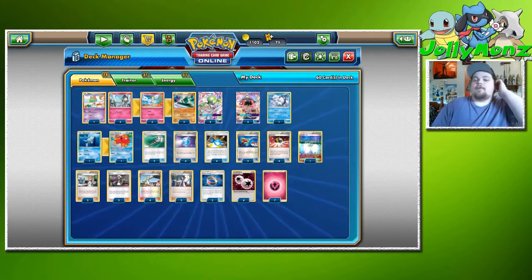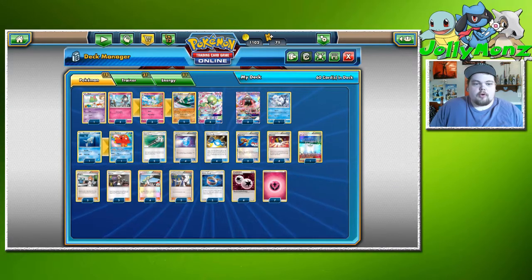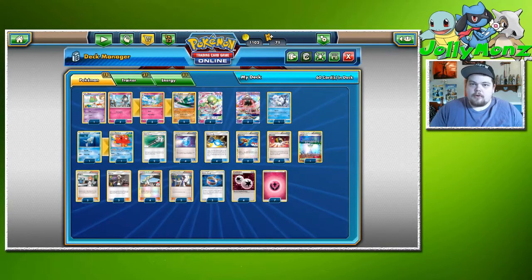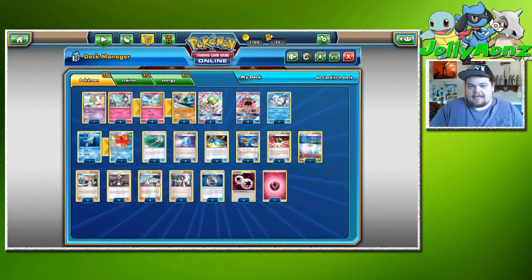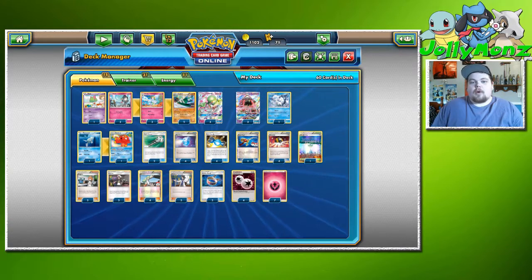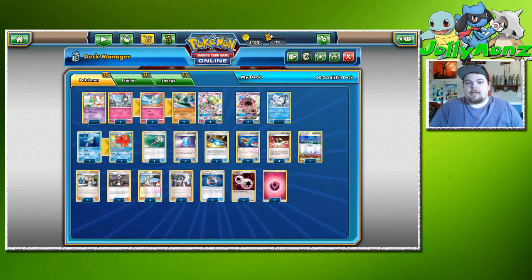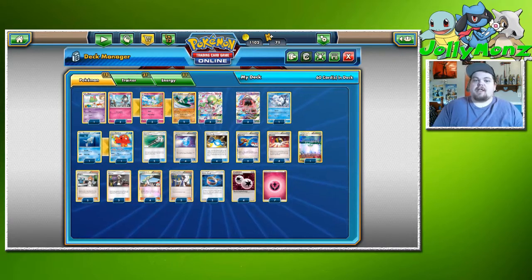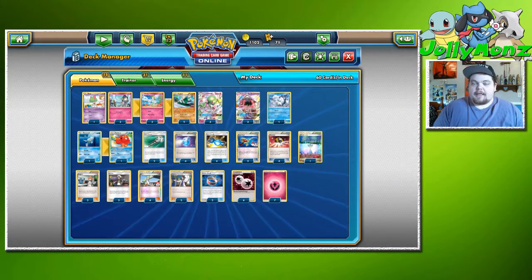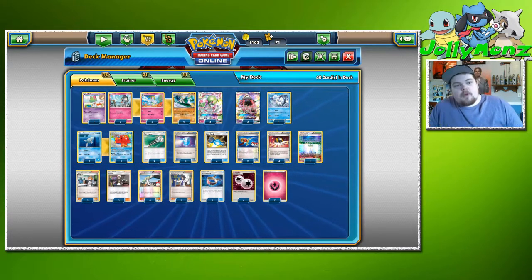The main difference here is we're more inclined toward a heal-and-stabilize game plan. We're playing Max Potions, so we're not going to take as many big one-hit KOs. We're mainly looking to take two shots with less energy, then Max Potion off and keep repeating that process.